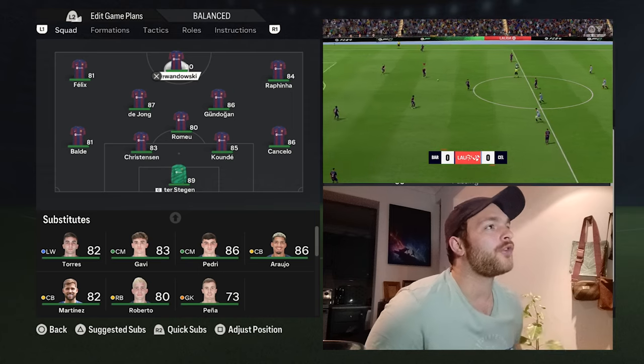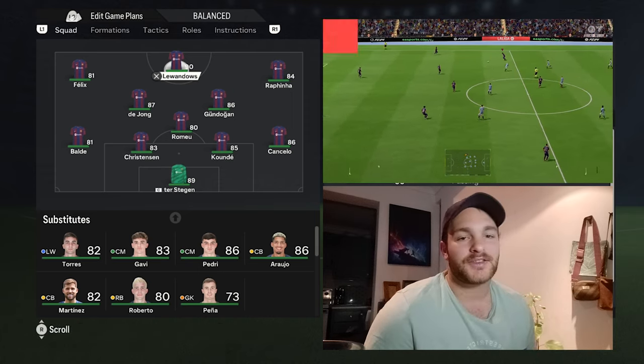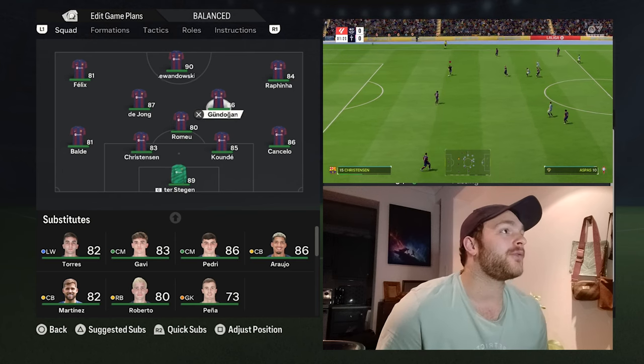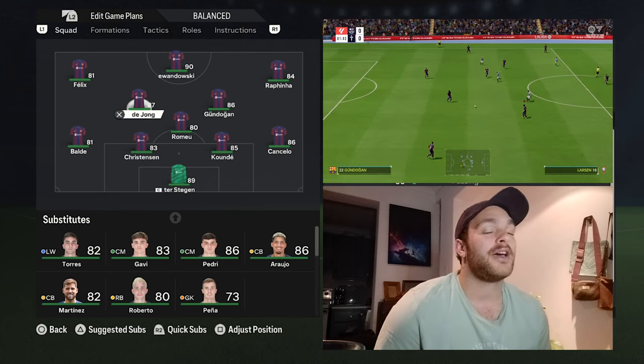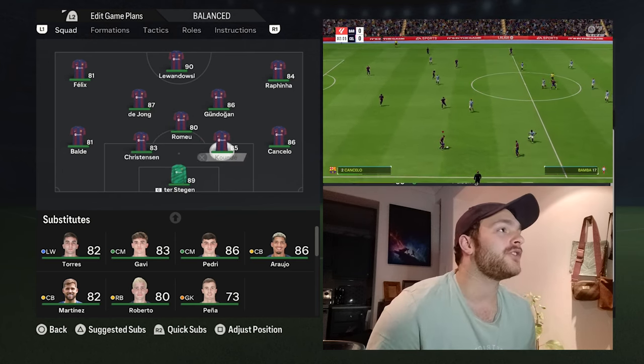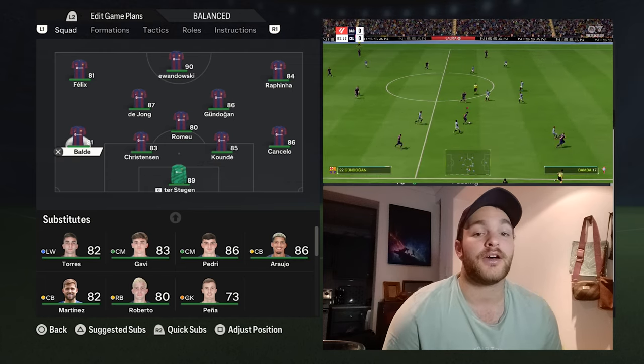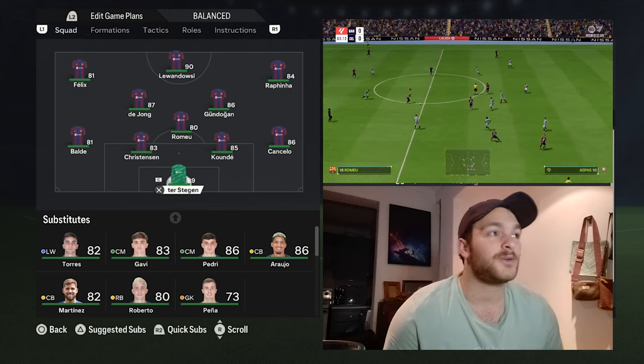We'll start off at the top with Roberto Lewandowski as the striker. We've got Joao Felix as the left wing, Rafinha as the right wing, Gundogan, Romeo and Frenkie de Jong in the midfield, Christensen and Koundé as the two centre-backs, Cancelo and Balde as the full-backs, and ter Stegen between the sticks.